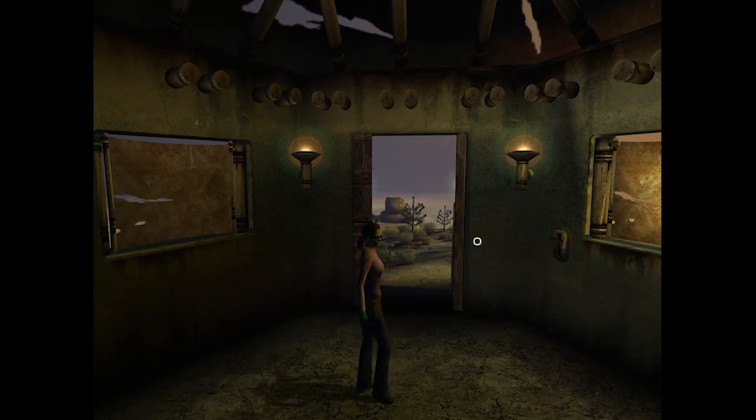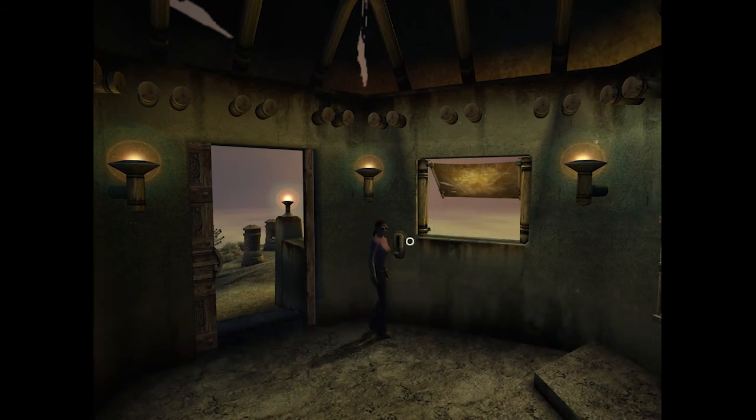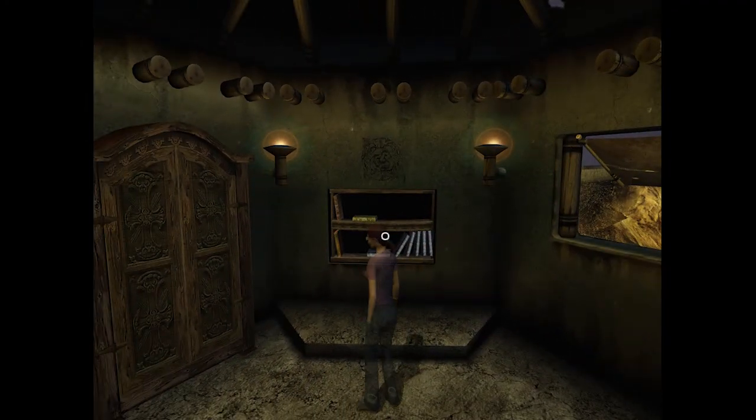We have some shutters - let's bring some light in here. There we go, much nicer. We have a bunch of journals.